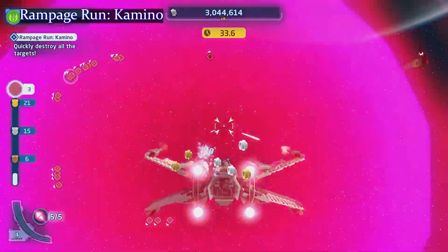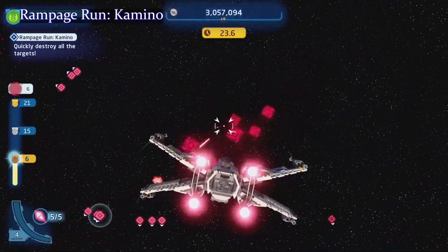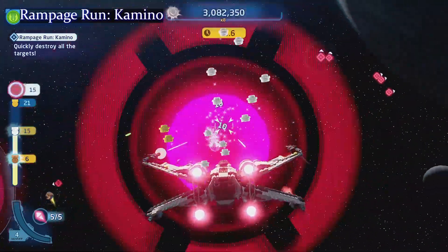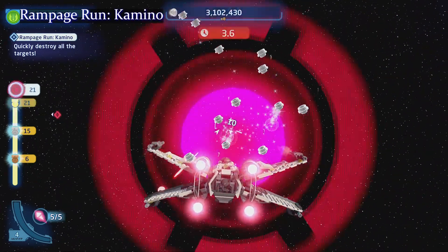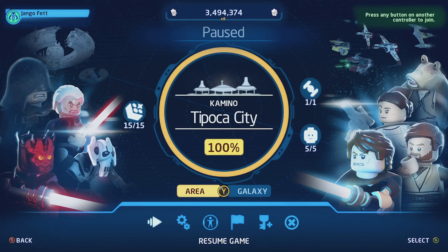Okay so we're not driving through these — these are targets. Maybe they should have called it 'rampage targets,' not 'rampage run.' The great thing is you can keep your distance and shoot. We're at 15, 16, 17, 18 — last couple. Three seconds — that was close! I think there are only 21. Well everybody, that's 100%, that's all our ships, characters, and kyber bricks on Kamino. Make sure you like, subscribe, leave a comment below, let me know how you're doing and what ships you're using. Keep on gaming and bring some rage!